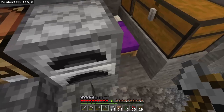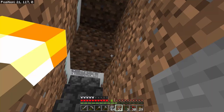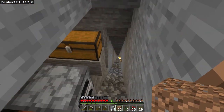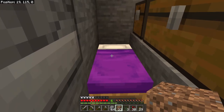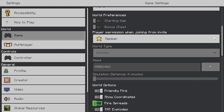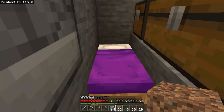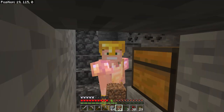Some of you have asked for the seed to this world, and Peter will oblige. I'm putting the seed on screen right now: 3900-3443. That works in 1.18 for both Java and Bedrock, if you can believe it, because that's the way things work now.